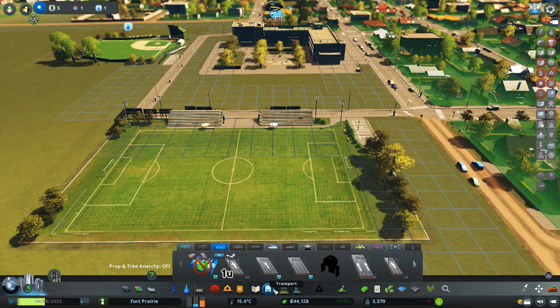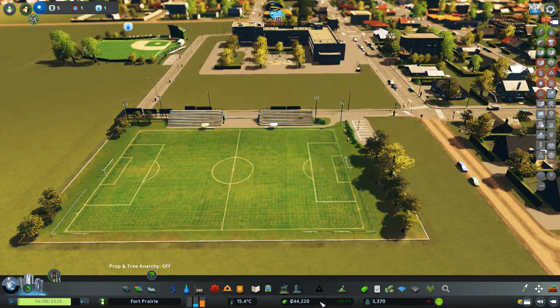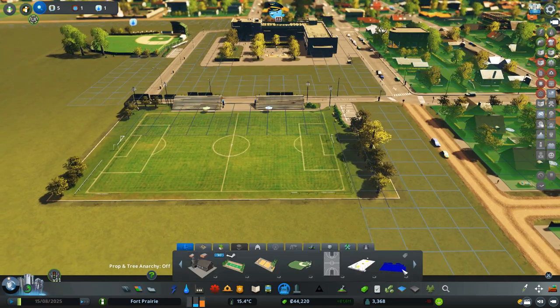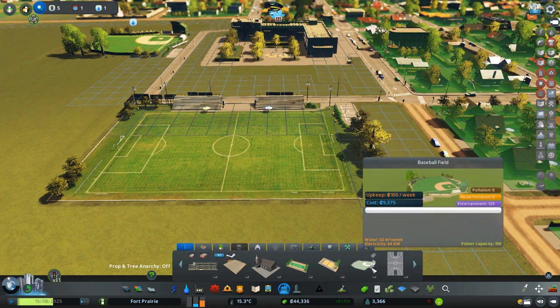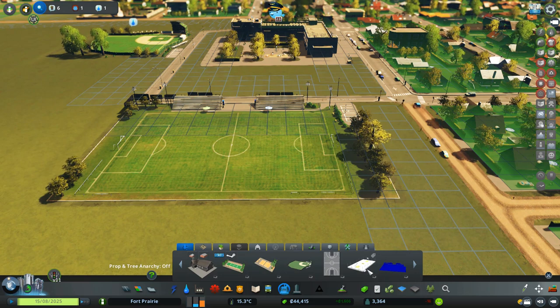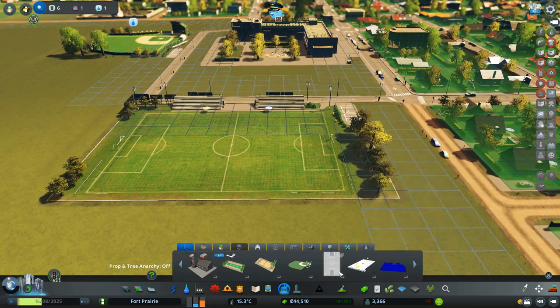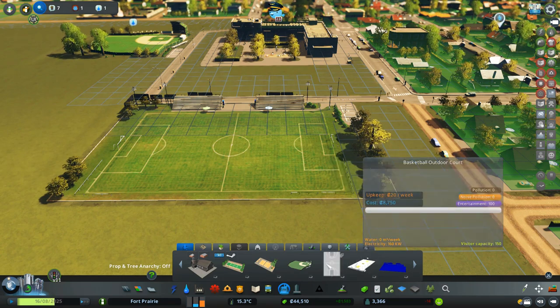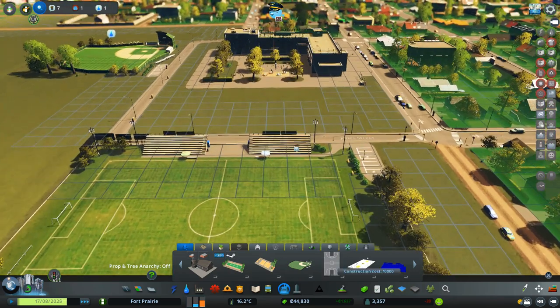The soccer field cost a lot — around ten thousand. The baseball diamond was almost ten thousand as well, and the basketball courts are expensive too. We'll wait on the basketball courts for now. Let's go to three-speed so we can get some profit going and come back to put the basketball courts in momentarily.